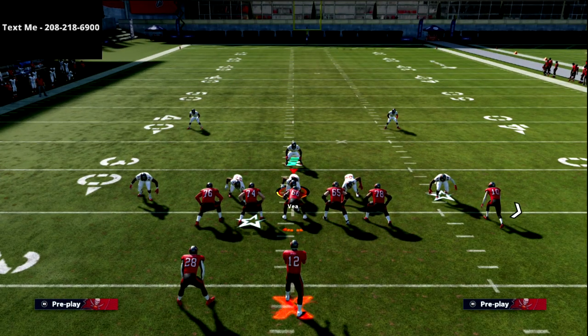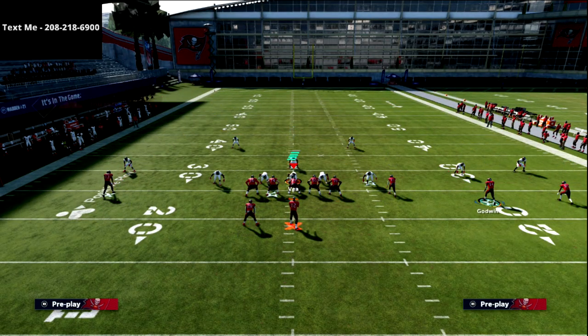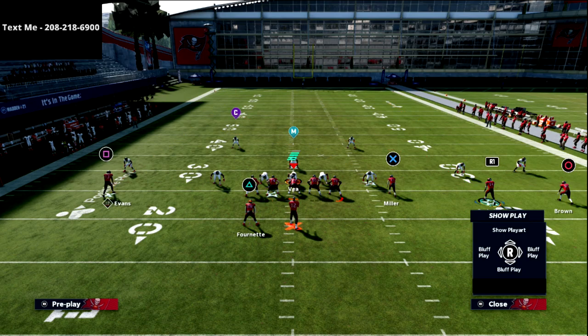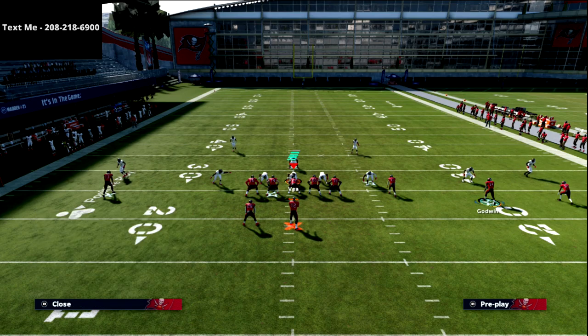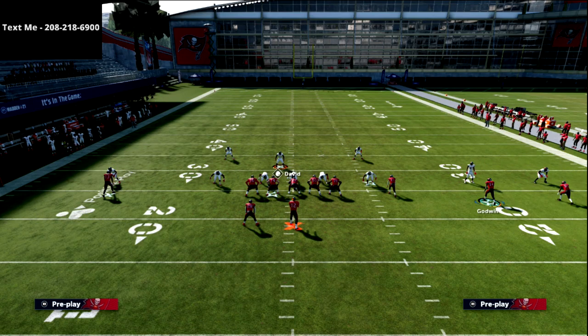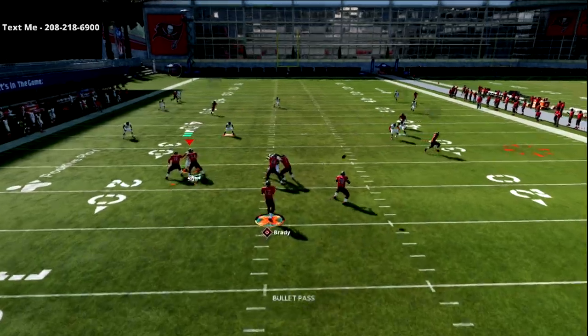If you have a hot route master quarterback, you can put him on a crosser. Notice the difference though — the regular crosser versus the hot-routed crosser. The hot-routed crosser is a little deeper and more angled, so they get to different depths on the field. Just be aware there's another concept we're going to run out of four verticals.